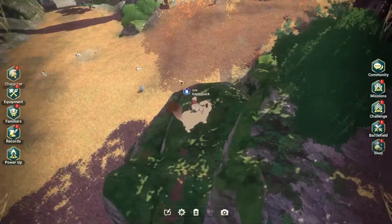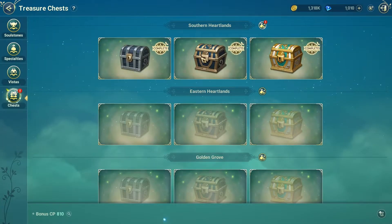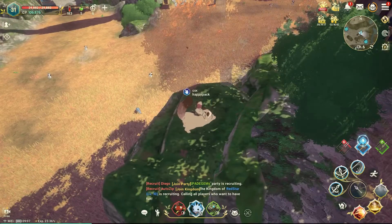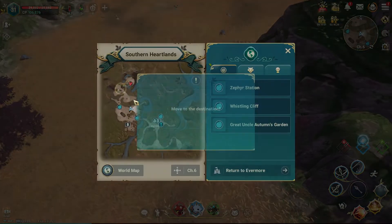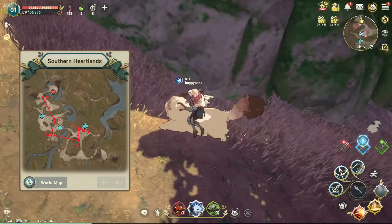I've already collected this chest as well so it's not here anymore, but this is the exact location. Path north to our seventh and final spot in Southern Heartlands to find the third vista.